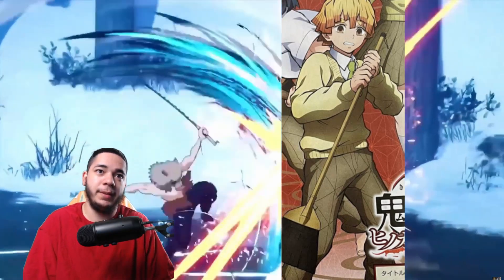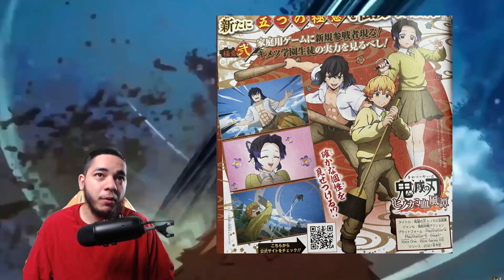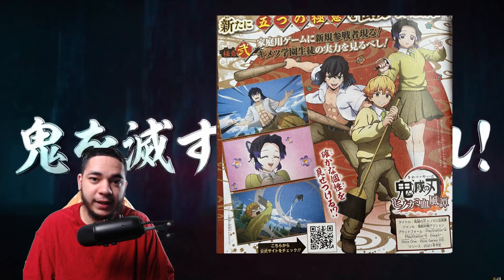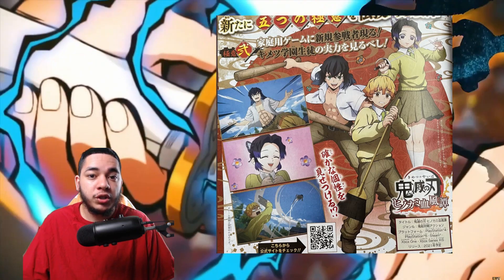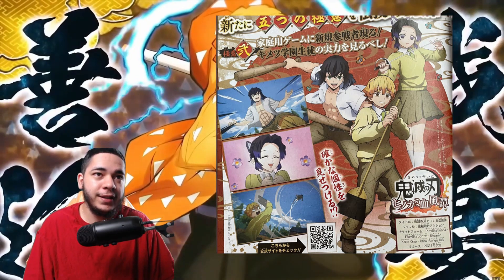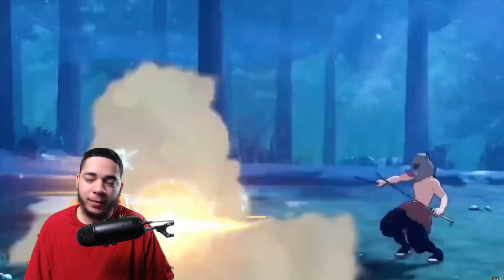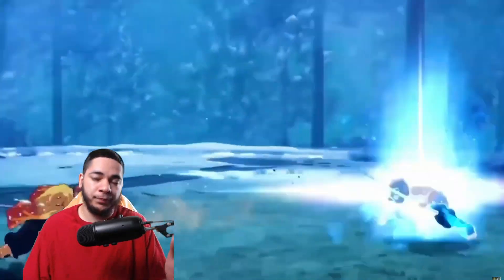Zenitsu is using a broom — the man is holding a broom, scared crapless using that broom. Then we have Shinobu, she has a fencing sword, which is kind of dope because in the game she has her needle Nichirin sword. So it's quite obvious to have her using a fencing sword. And then we have Inosuke using two bats — that guy is ruthless.